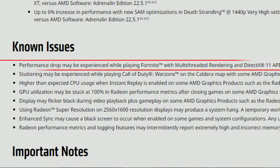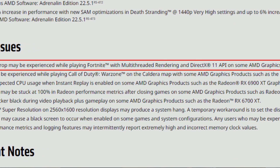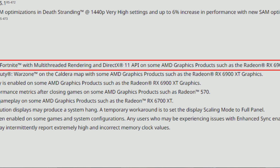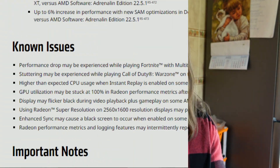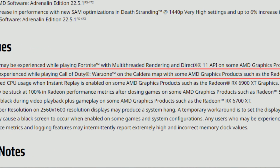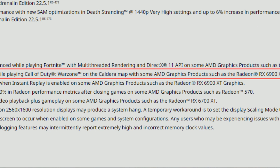As for the known issues, first: a performance drop may be experienced while playing Fortnite with multi-threaded rendering and DirectX 11 API on some AMD graphics products such as the Radeon RX 6900 XT. This problem has been happening for quite some time. I tested the 6950 XT and it was completely fine, but the 6900 XT seems to have some problems. Also, stuttering may be experienced while playing Call of Duty Warzone on the Caldera map with some AMD graphics products such as the Radeon RX 6900 XT — once again.